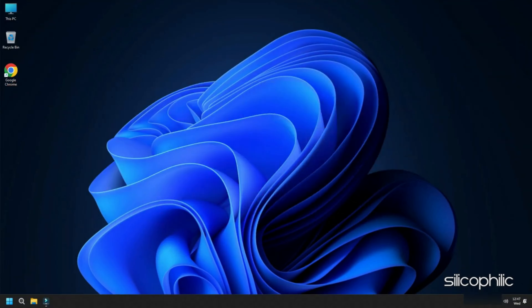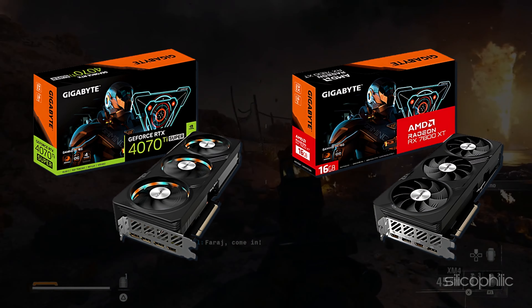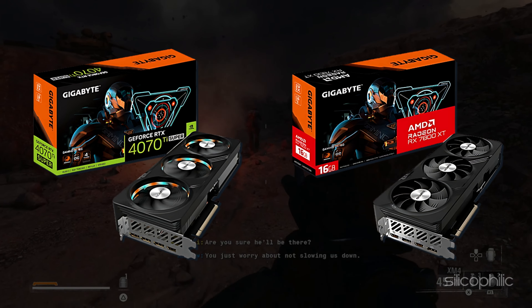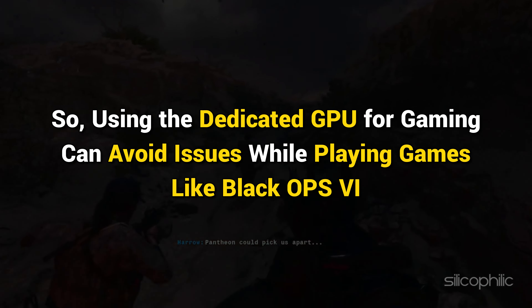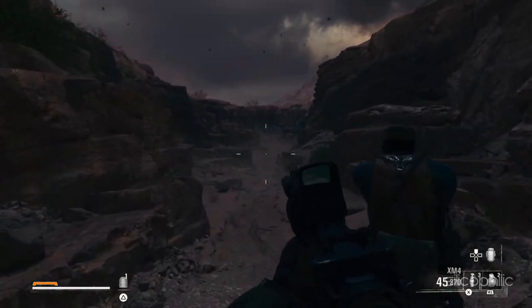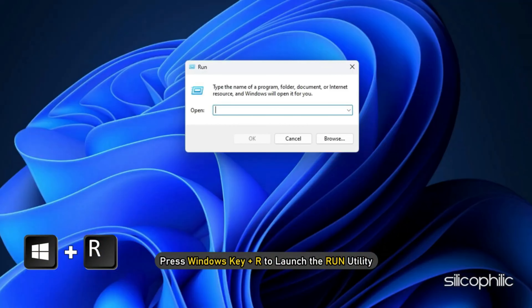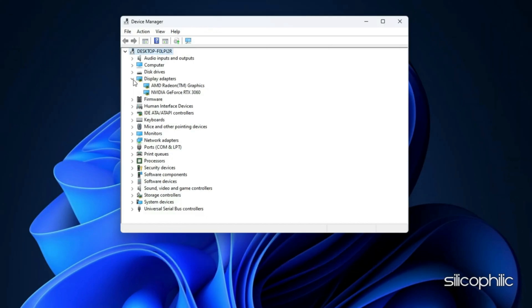Once done, restart your system and then open the app again to check for any updates. Download and install them if available. If you have multiple GPUs, make sure you use the dedicated one exclusively for gaming. To check, press Windows key + R, type devmgmt.msc, and press Enter. Expand the Display Adapters section in Device Manager. You will find two adapters — one for your dedicated graphics card and one for the integrated graphics card. The dedicated graphics card should have a longer, more specific name and higher memory size. Run COD Black Ops 6 with the dedicated graphics card.